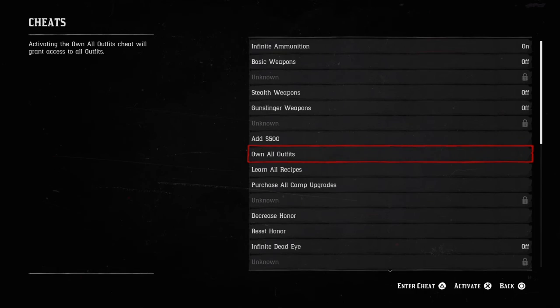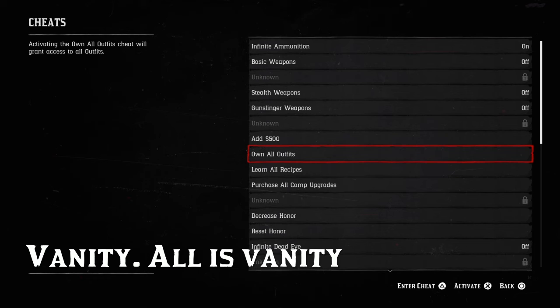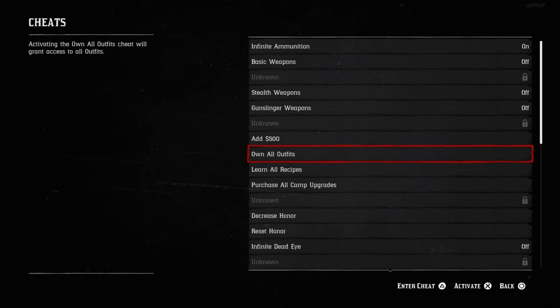Own all outfits — to get this one you must enter 'All is vanity.' You'll own all outfits now.